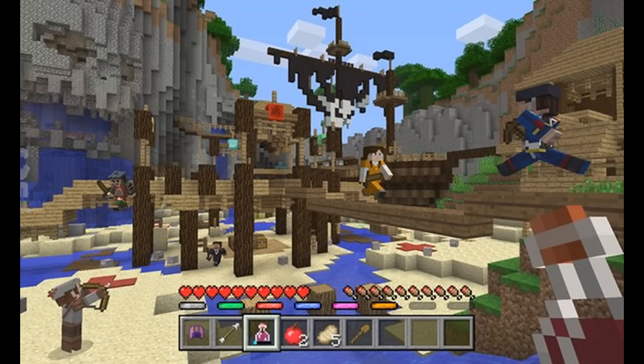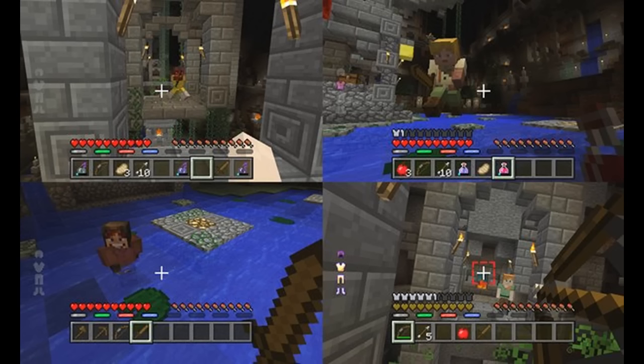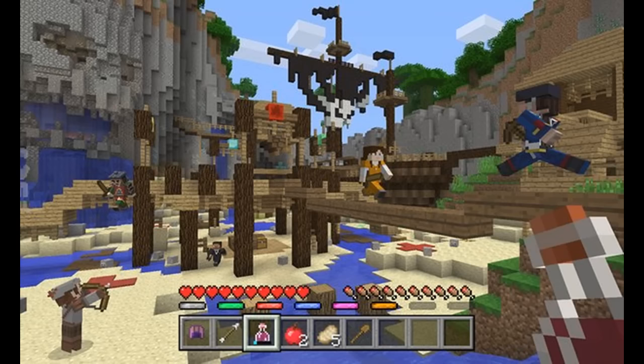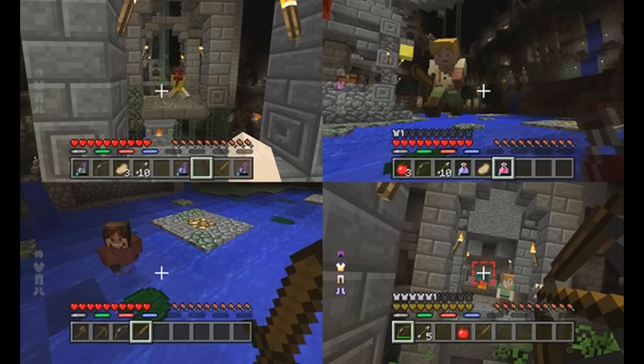There are also plans for paid content packs with new maps and content after the June release. It looks like there will be Battle maps based around Greek mythology fantasy texture packs, complete with environmental maps that players can trigger — for example, to raise the level of lava in an area — which is going to be absolutely crazy.